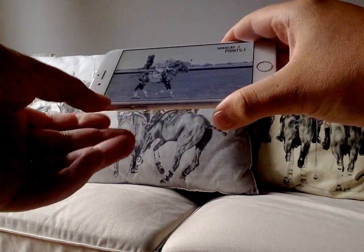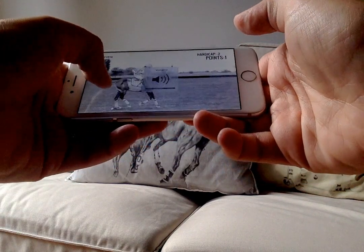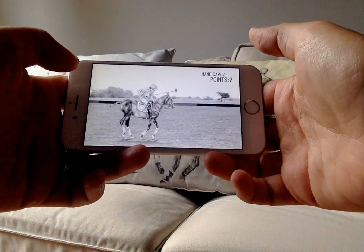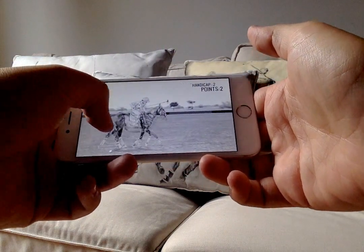Stick and Ball is a regular training session for Polo players. They spend hours on the galloping horse to improve their full swing and back shot. You use a forward full swing usually when the ball comes behind you to attack.